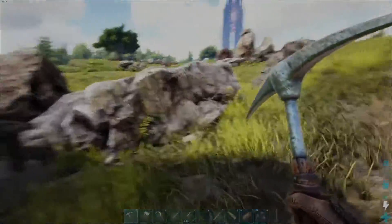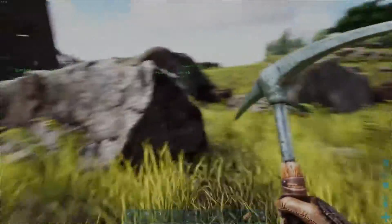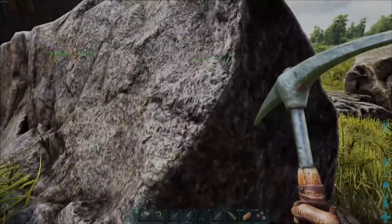To gather the flint, you're going to want to head over to a rock that looks a little bit like one of these and just hit it with your pickaxe.